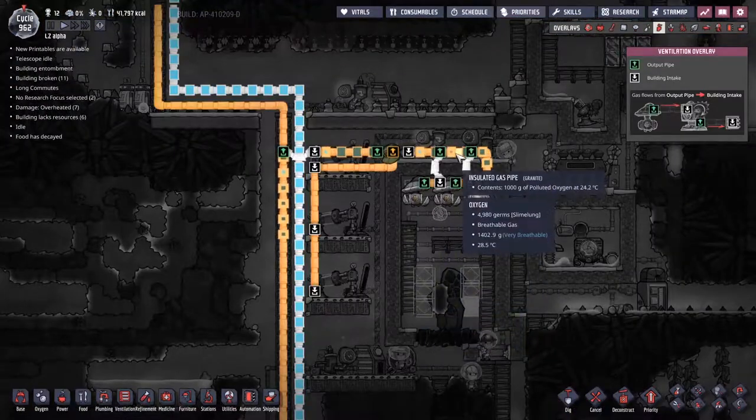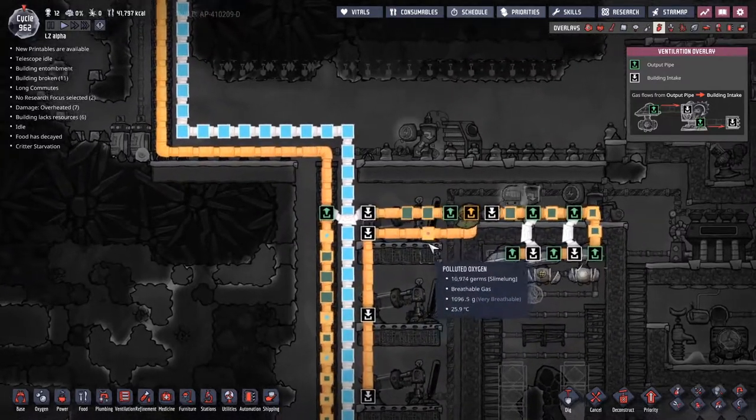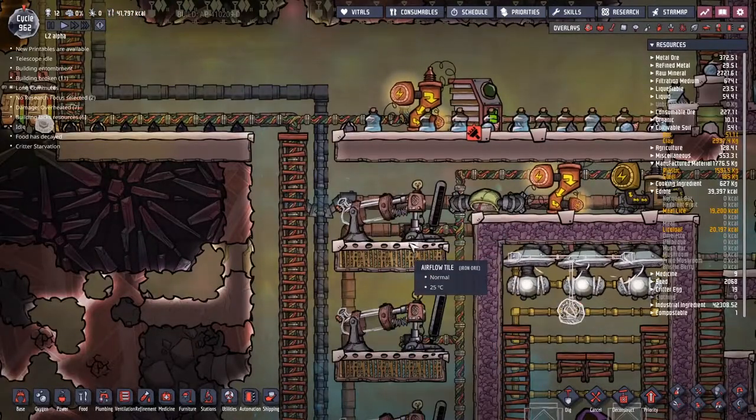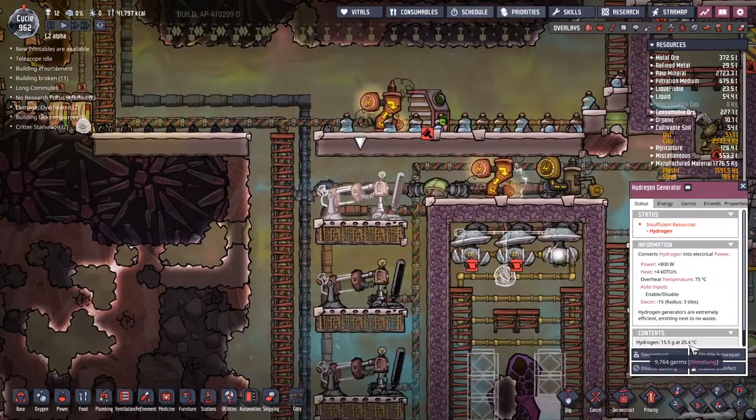Let's try and get someone over here to start providing some power. Legit, my man — thank you very much. We really need to get that put into place. I didn't realize we were quite so behind, but I want to get all this polluted oxygen out of here and put it into the system. We've already got some hydrogen coming through — happy days!